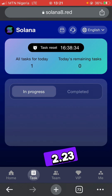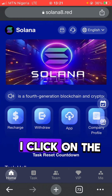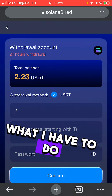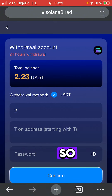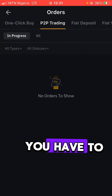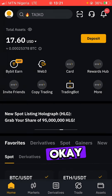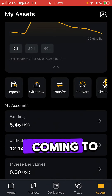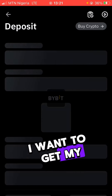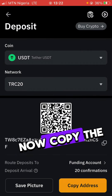I've now made $2.23. To withdraw, I click on the 'Withdraw' button which brings me here. I'm going to come to my Bybit account to make this real — I need to copy my USDT address. I go to 'Deposit', then 'Deposit Crypto', choose TRC20, and copy the link.